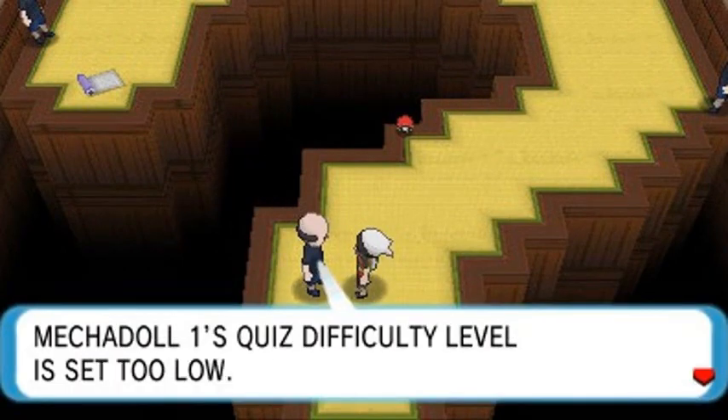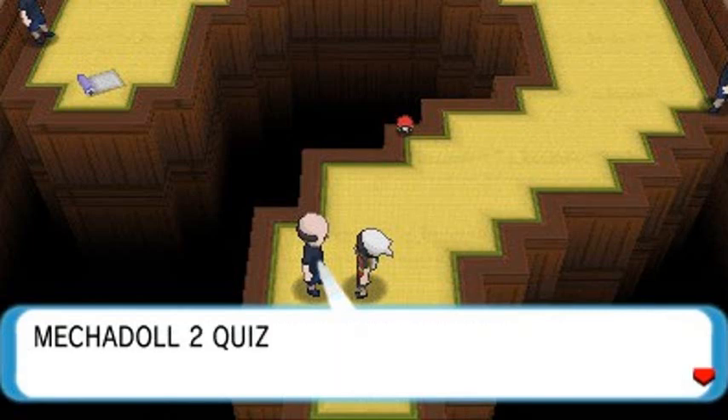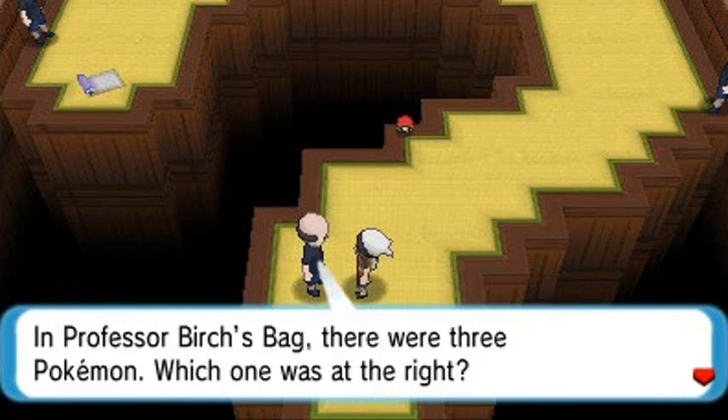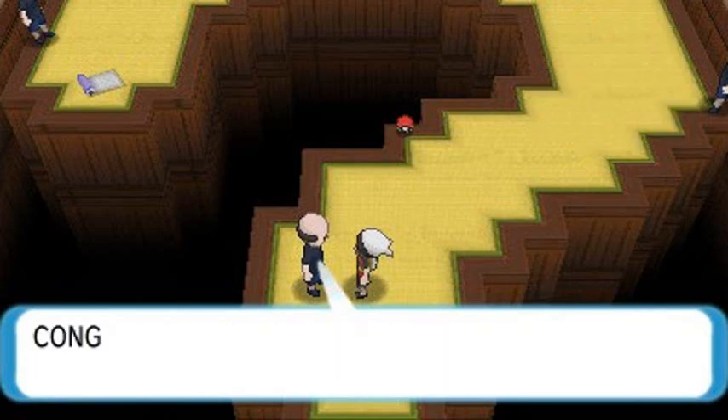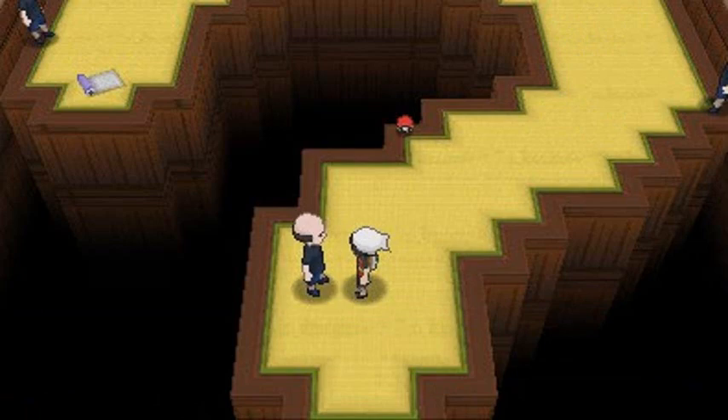This is number two. Mechadoll 1's quiz difficulty level is set to low. Mechadoll 2 quiz: in Professor Birch's bag there were three Pokemon — which one was to the right? Holy crud. Okay, so I got to cheat right here. The Pokemon to the right... that was Swampert. So we're going to go with Mudkip. Congratulations! Let's pass through right here.